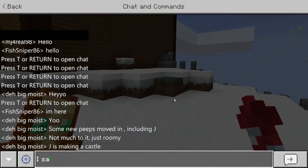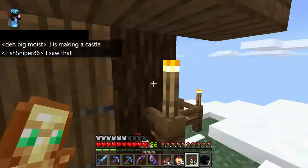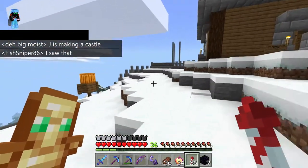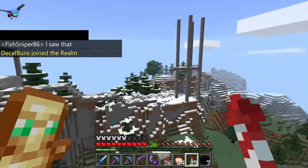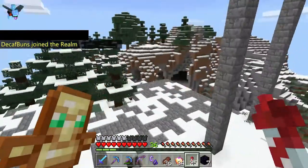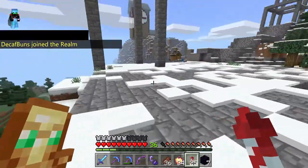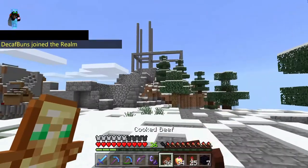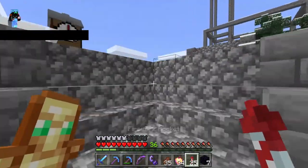I did see that Jay is making a castle. Jxvanny moved in over here, which is quite interesting. Cracked stone bricks — I don't know if I would have gone with that, but actually yeah, cracked stone bricks do look pretty cool. I guess it kind of gives age to the structure.